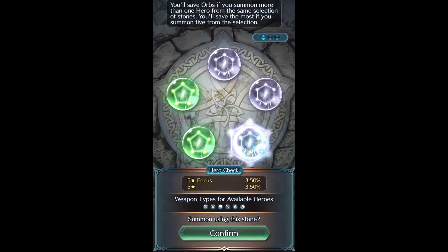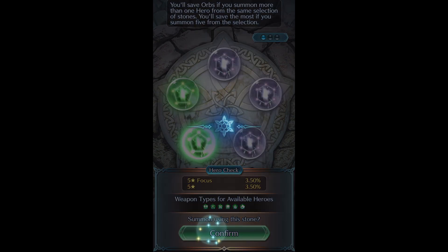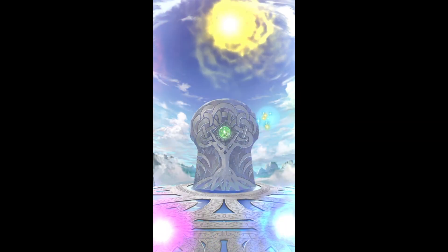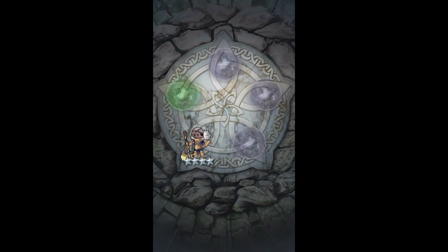No blues again. Do I go for Flane or Anna? Probably Anna because I don't really use healers that much. We get Basilio - the Nick Fury of Fire Emblem.